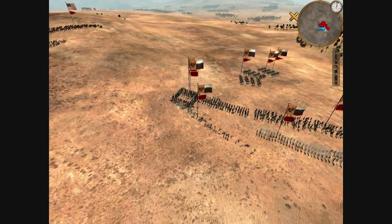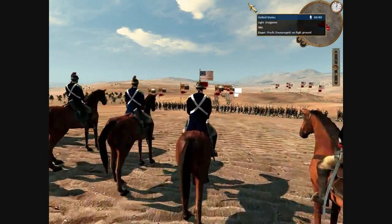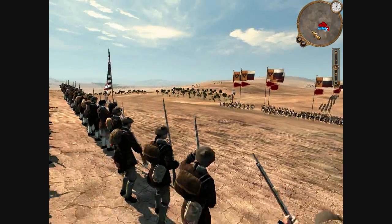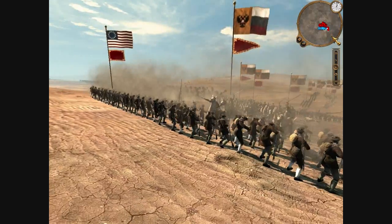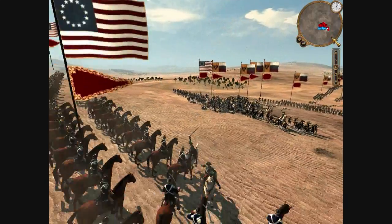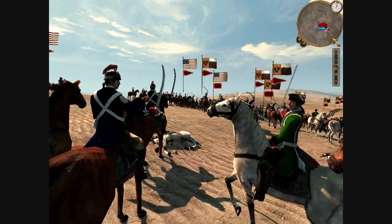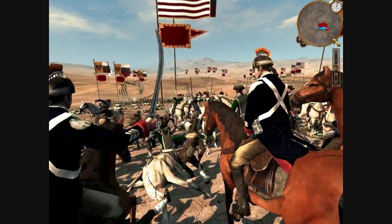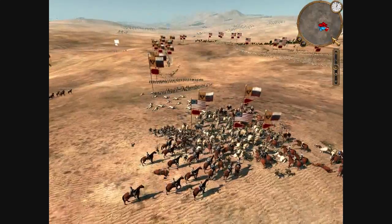That unit of riflemen is pretty much gone. I formed up some minutemen in front of my light dragoons and remounted them because I see his cavalry coming in for an attack, so I want to counter-charge. Here comes his cavalry — these are generals' bodyguards. My minutemen can actually get off a volley of very murderous fire against them, taking down quite a few horses. I have my light dragoons in the back ready to counter-charge — there they are with their sabers drawn, and I'm going to go in for the kill. I'm not sure why he brought three squadrons of generals' bodyguard; usually one is plenty. Having three is kind of a waste of money in my opinion.